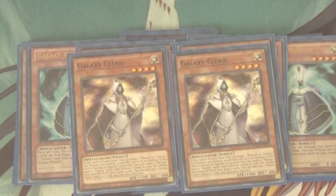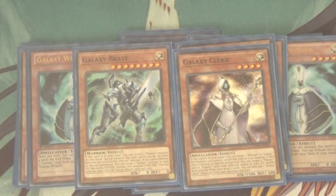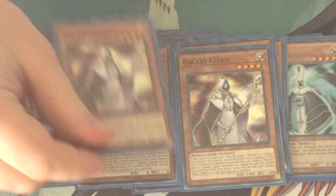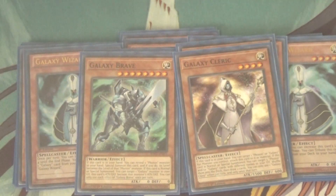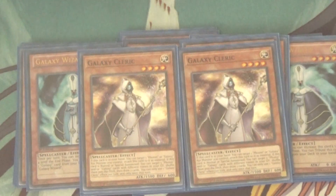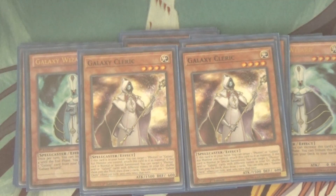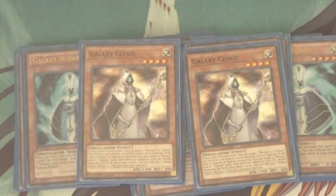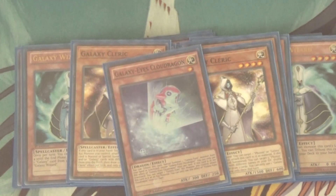Then we got two Galaxy Cleric. Cleric is really good. Basically, if this card is Normal or Special Summoned, you can target five Galaxy or Photon cards with different names in your graveyard, shuffle them back into the deck, and draw two. And then if he's in your hand and you have a Galaxy on your field, you can attach him to that monster as Xyz material. Both effects are hard once per turns, but he's a really good card overall for recycling your deck.